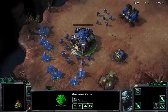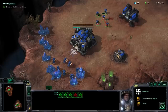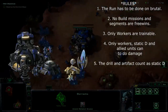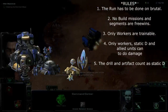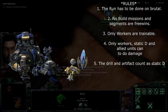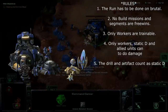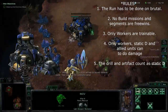Welcome to a summary of my Wings of Liberty with only workers in buildings run. Before we start, let's look at the rules. The run has to be done on Brutal. No build missions and segments are free wins — I will skip them in this video. Only workers are trainable, and only them. Static defense and allied units are allowed to do damage in build segments. Other units are allowed to do friendly fire though. The drill and artifact count as static defense.